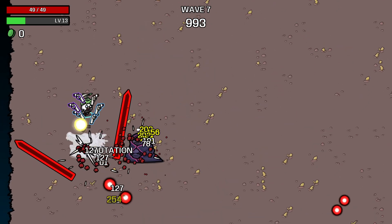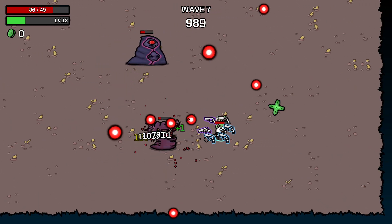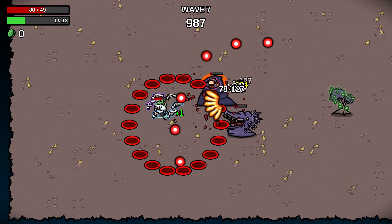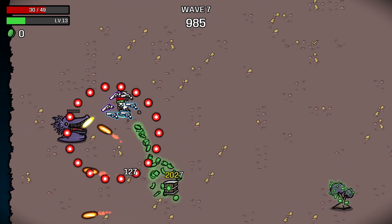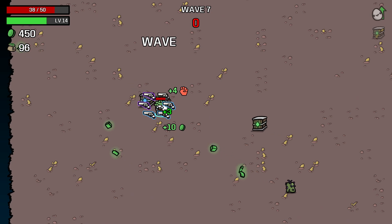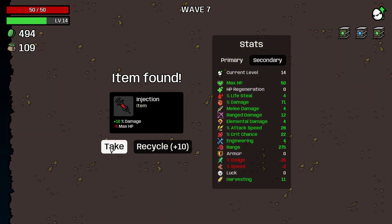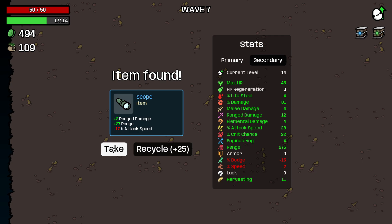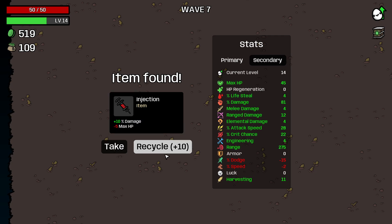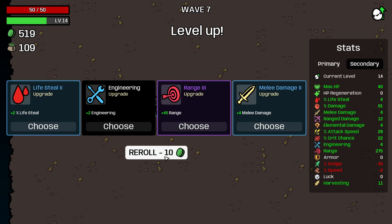Oh boy. Now we're still going to probably want some defensives like health and stuff because yikes. I'm okay without that money, I wanted the trees. I'll take this. Oof, that's a lot of attack speed down, so we're not going to take that. I'll take that again, even though I just talked about it — we kind of need it, kind of want it.